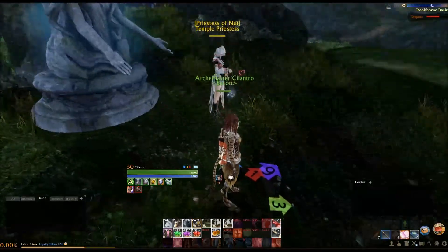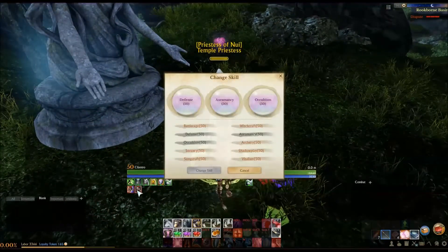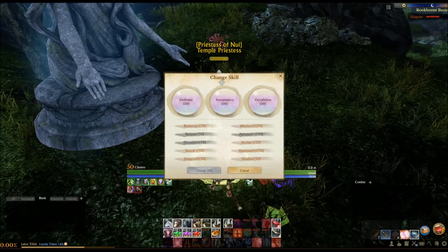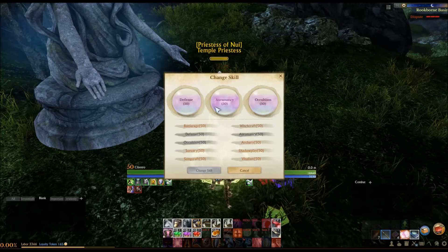Today's rolls are two, four, and six, so let's see what we get. And apparently I've been a bad kitty, because I'm wanted. I don't know what I did, but I'm innocent, I swear. Two, four, and six is Defense, Sorcery, and Witchcraft.